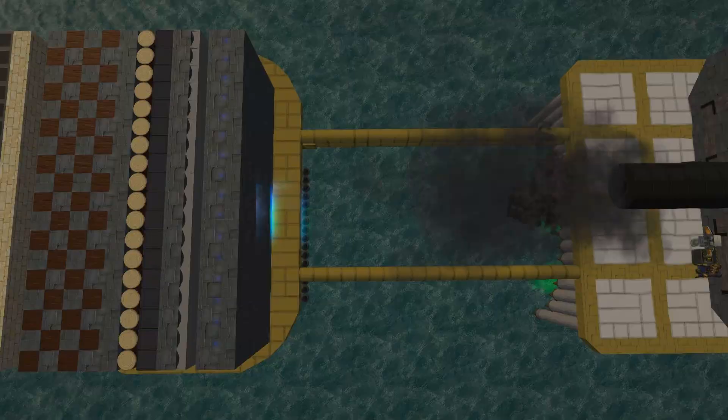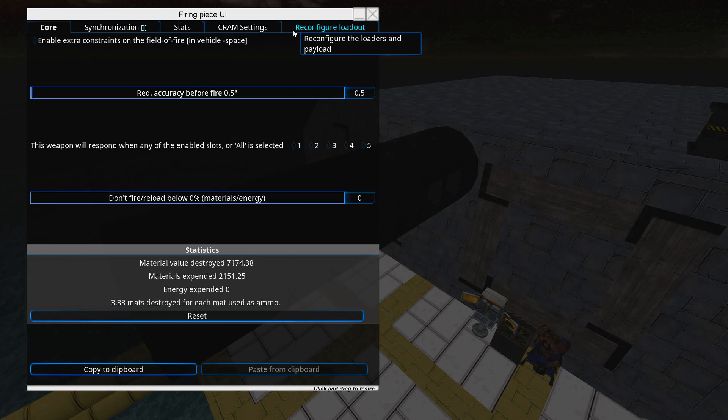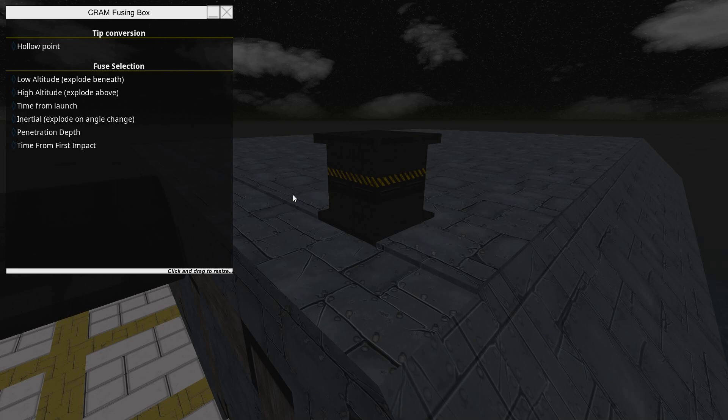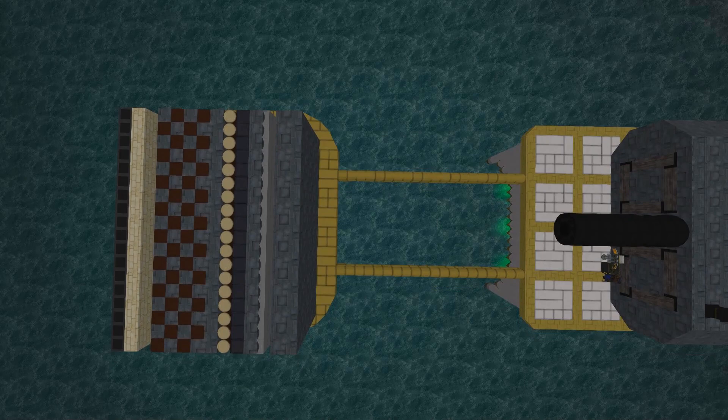There is actually one more shell that has recently been added to the game when making this video. We select hardener pellet weight to max, then we go to the fuse box and add the hollow point tip conversion. This converts this armor-piercing shell to a hollow point shell, and the damage gets flattened out just like that.